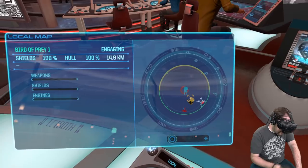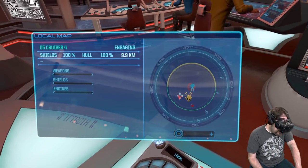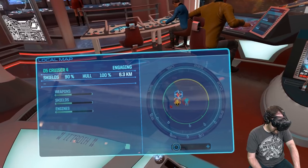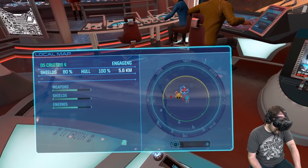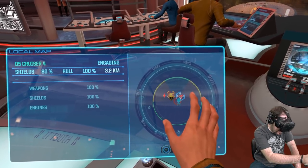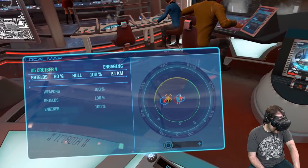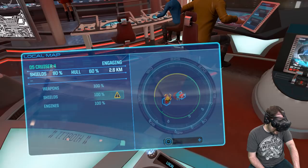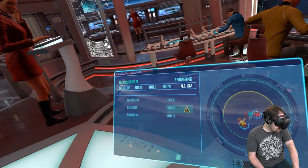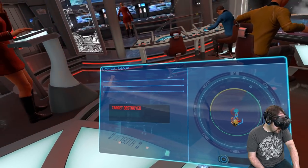There it is — bird of prey to the right. Let's target the cruiser first. Intrusion on its weapons — it's going to be firing at us immediately. Intrusion now. All right, intrusion on its shield. Torpedoes. Holes down to 40%, keep going. Target the ship. 20%, 20%! Yes, excellent.